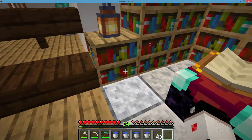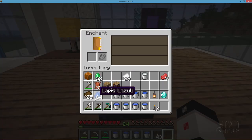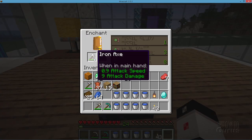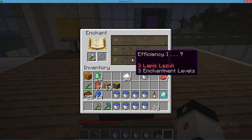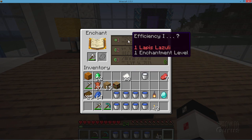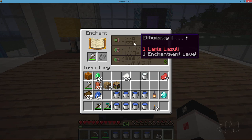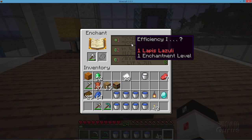Let's take a fast look now at the other table over here with nothing around it — no bookcases around it. Efficiency one, efficiency one, and efficiency one — that's all that's available in here, so you're not so good. Now notice that little question mark on the right hand side there — you'll actually get the first thing it says, the efficiency one, plus you may get one or two other things as well. The first one you know you get — the other ones you may get some surprises.